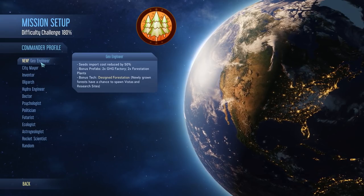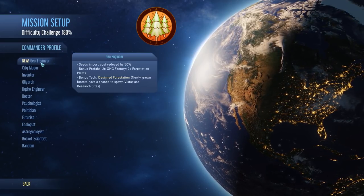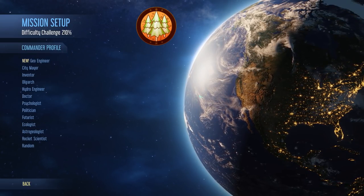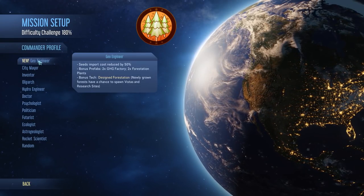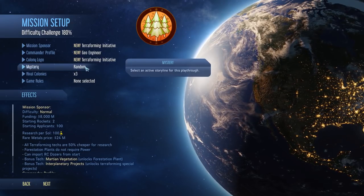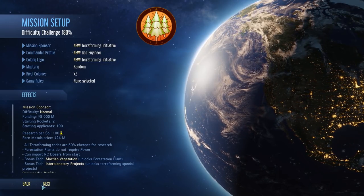Commander profile. We've got a new Geoengineer, which has import costs reduced by 50%, bonus prefabs: 2x GHG factory and forestation plants, which I'm not sure what they are but they're new and they deal with the whole planet terraforming of Mars, which is very interesting. Design Forestation: newly groomed forests have a chance to spawn vistas and research sites, which is pretty cool. In terms of mystery we're going to keep it on random game rules. Rival colonies and all that good stuff is fine.